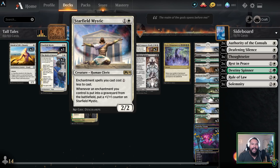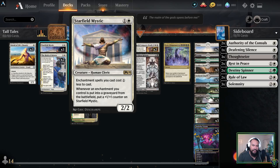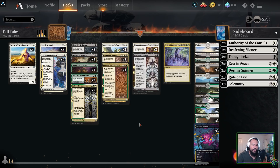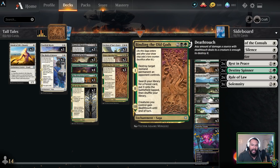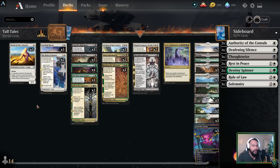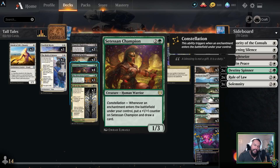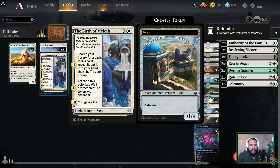I'm probably going to end up getting rid of Starfield Mystic and redistributing those points to other things, most likely. I like Firja's Retribution — I probably just want four of these, four of these, maybe even four of these. I do like the reduction, but he is a removal target. And if my opponent is using removal on this, they're not using it on Setessan Champion — I'm not sure. Two Birth of Meletis is great — it allows you to get your land drops, it makes a wall to protect you, and you gain two life. What's not to love? Maybe you want more, but right now I only have two because the manabase is a mess.